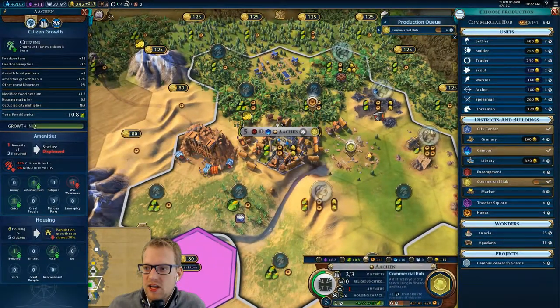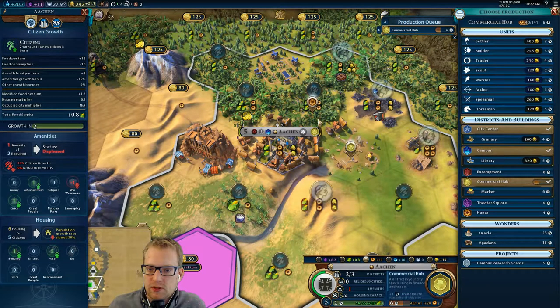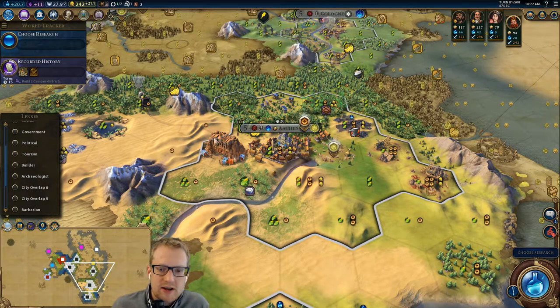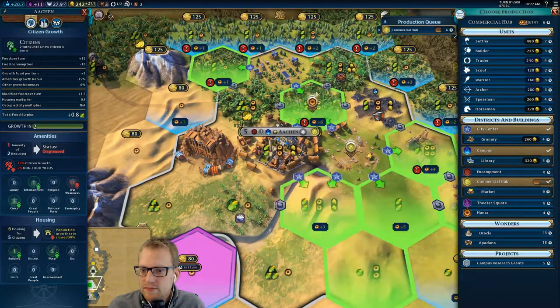We don't even need to finish that. I think next turn I'm going to buy him a builder; we'll clear this. So many boosts. Plus 1, plus 1 — 2 for the districts. That's 3, 4, 5, 6. Pretty good. Our capital can really crank things out for us.